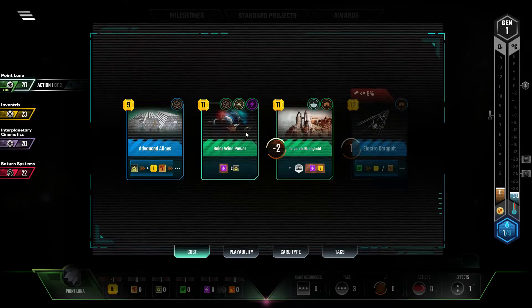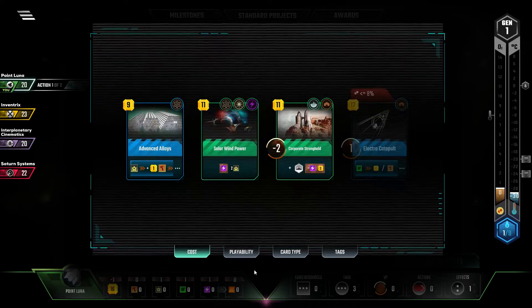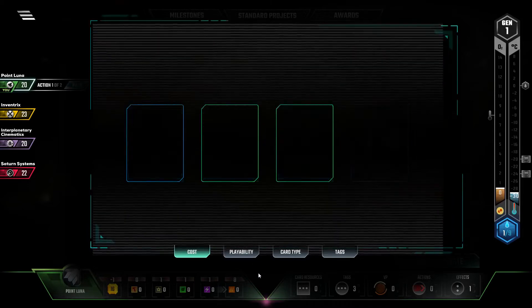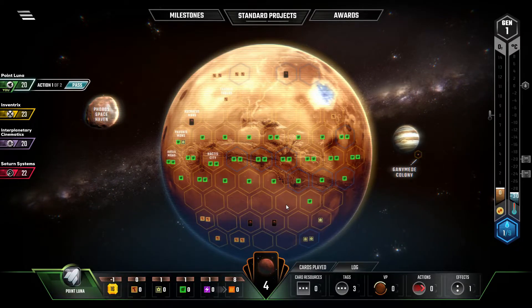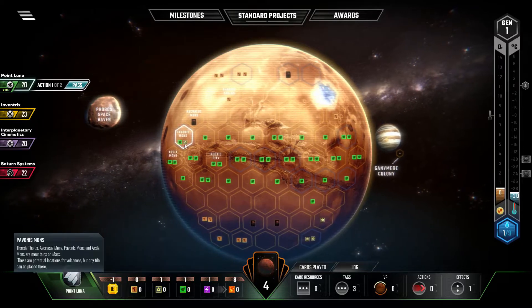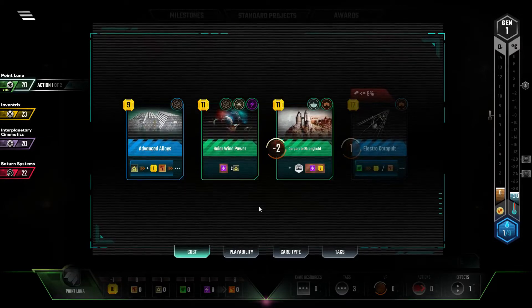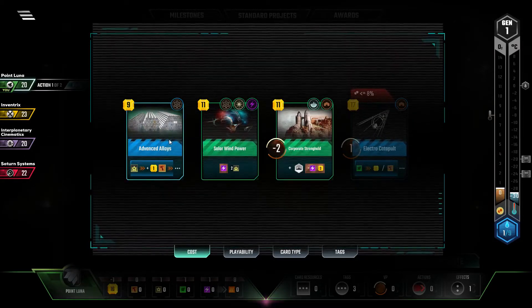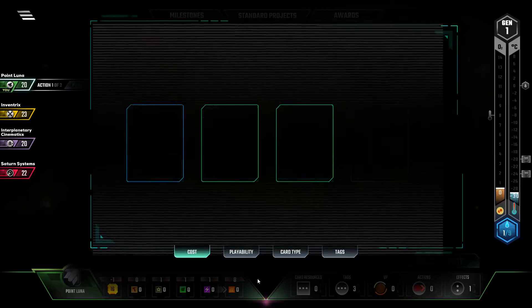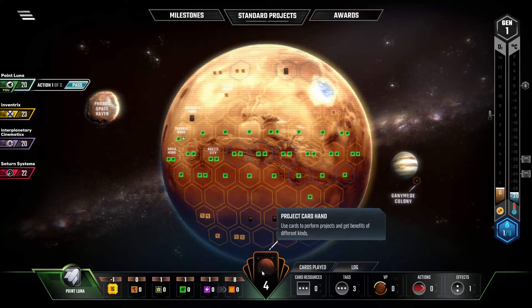That's really all we want to do right now. Now the question becomes where do we put this thing? I could stomp on this tile, pick up the titanium. We do have titanium expenditures in our future, and with the Advanced Alloys it'll make those worth more too. I think that is the correct answer.